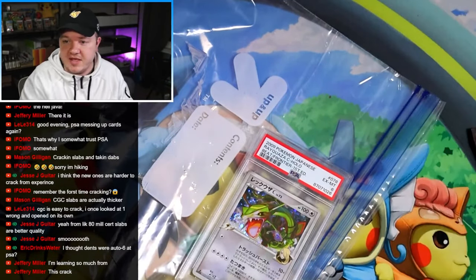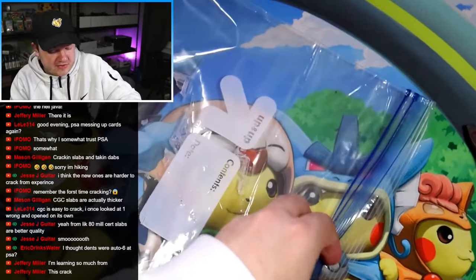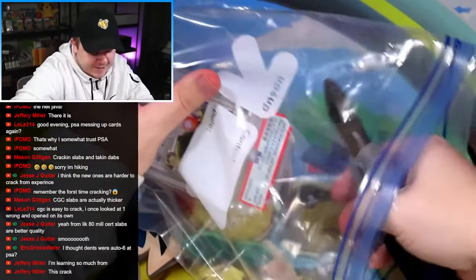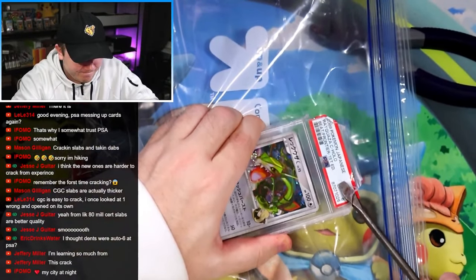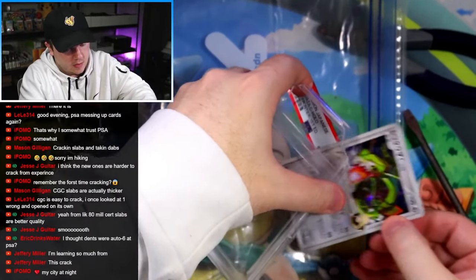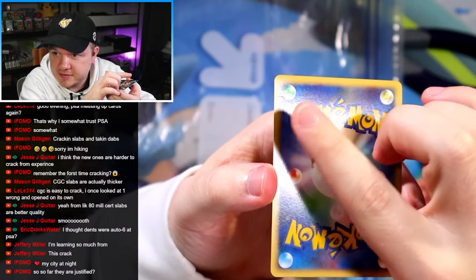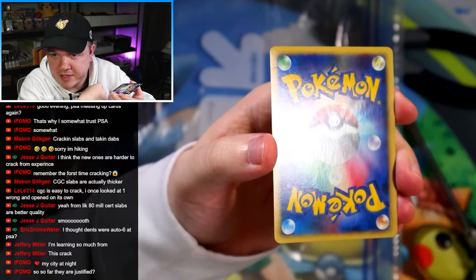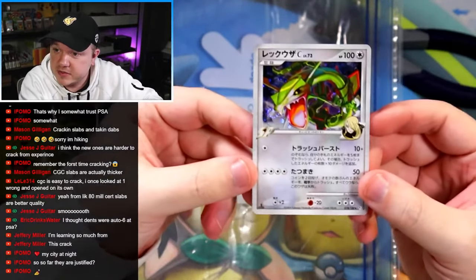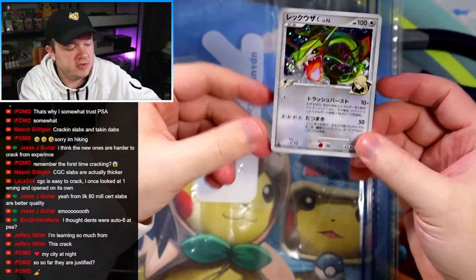We've got another PSA 6 — a PSA 6 Rayquaza. This one was surprising because we got this back in a recent sub. It's kind of crazy that a lot of cards nowadays, I feel like it is easier to sell these cards raw than in a PSA 6, and you probably get more money for it. There's a little dent or crease coming across the end. Kind of crazy that the other card got a 7 or 8 and this one got the 6. This just shows how subjective a lot of grading stuff is — one grader gives this a 6, another gives the other card a 7 or 8. Beautiful card with the swirl — I feel like this is going to be pretty easy to sell raw.